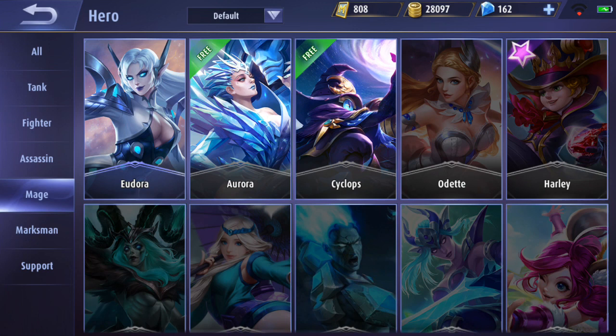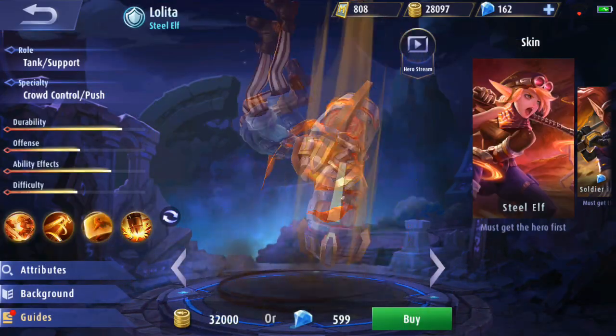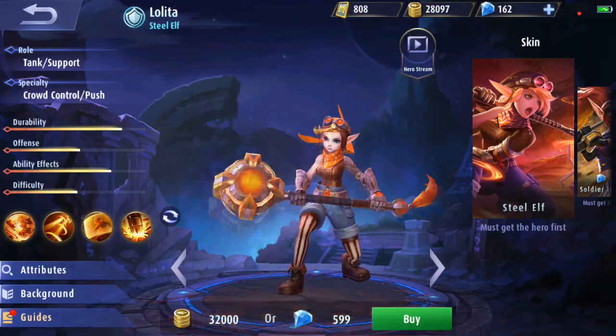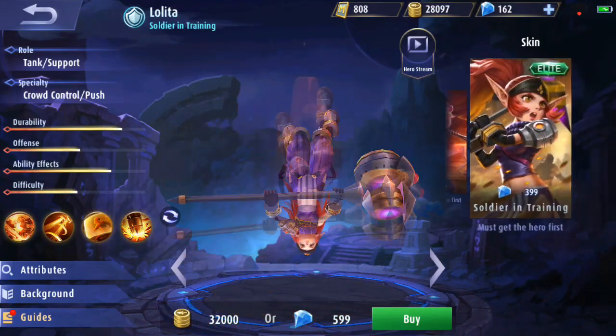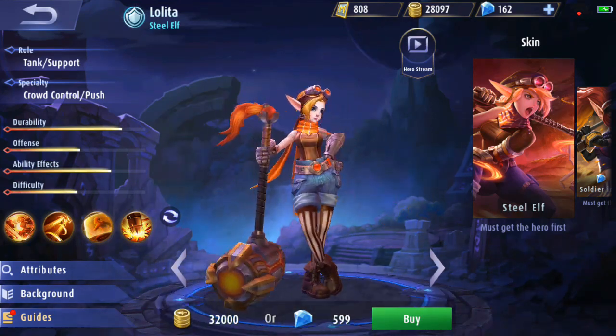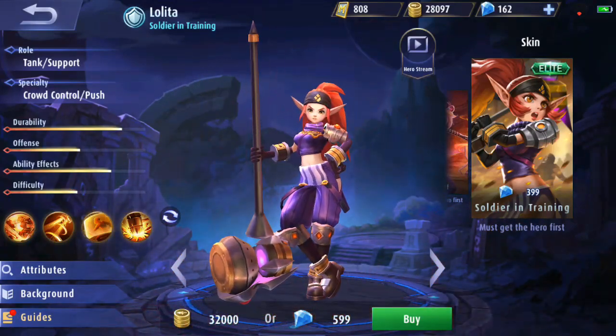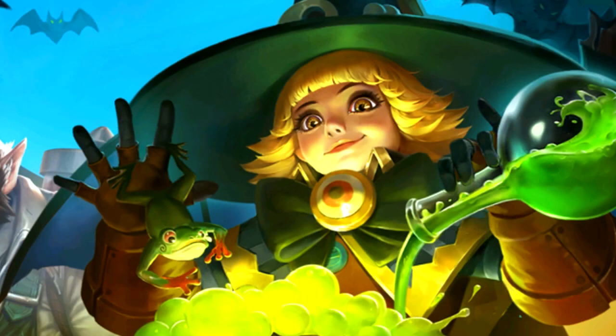There's a hero in Mobile Legends which hasn't really received a remodel or anything in a really long time. There's a tank slash support called Lolita, and in this update Lolita has gotten a rework or a remodel. We can see here Lolita's main model has been updated, her skin has also been updated with new animations and an overall better model, and if we take a look at this skin here it actually looks a lot like Lolita.